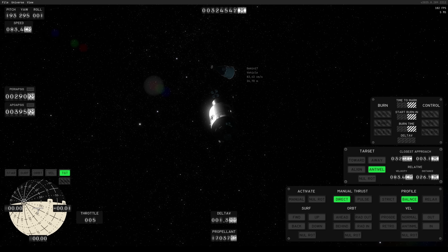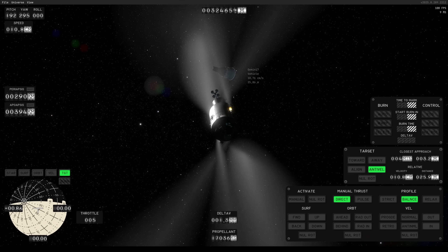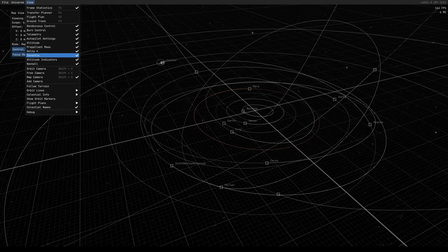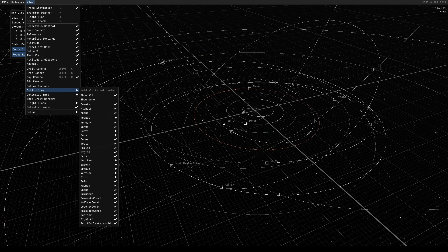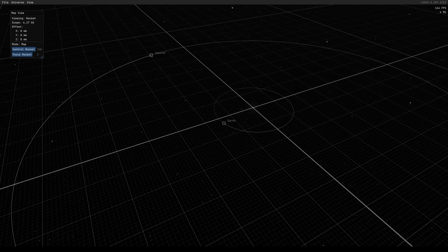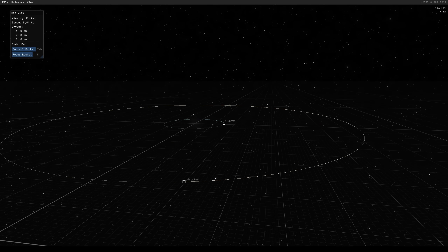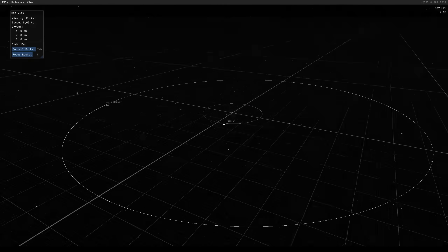One more thing from my previous video that is already outdated: where I talked about the orbit lines. When you go to the main menu on top and go to View, now in the orbit lines submenu you can have your vessel, your current planetary body, and your target body as a preset — exactly what I talked about previously.